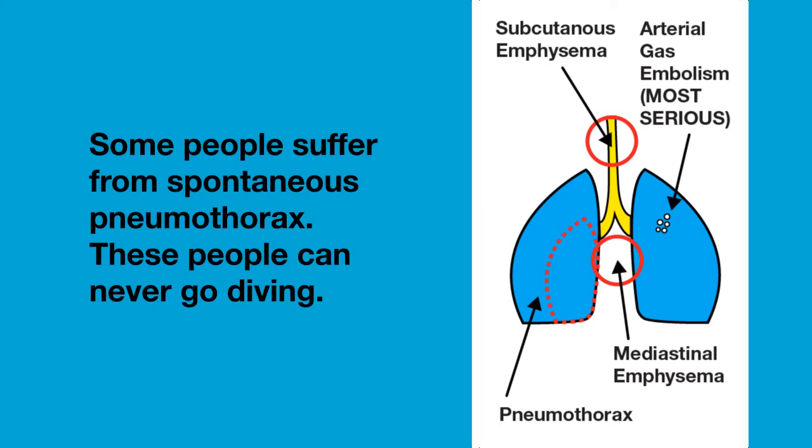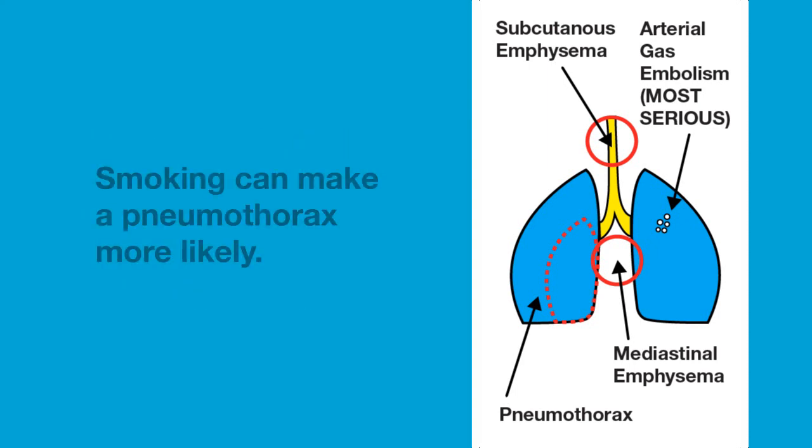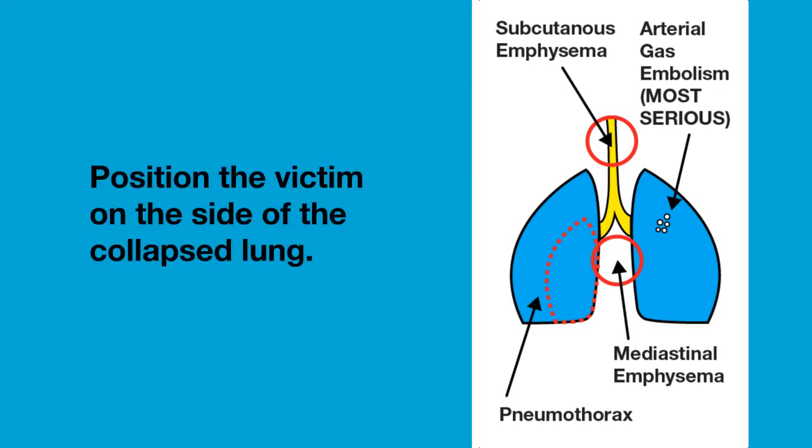Some people have a condition where they suffer from a spontaneous pneumothorax — these people can never go diving. Smoking can harm the protective layer that prevents the sides of the lungs from sticking together, making pneumothorax more likely. Try to position the victim on the side of the collapsed lung; it will be painful, but it will enable the good lung to be used optimally.